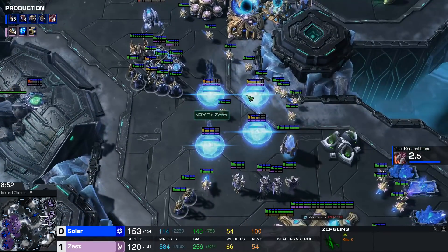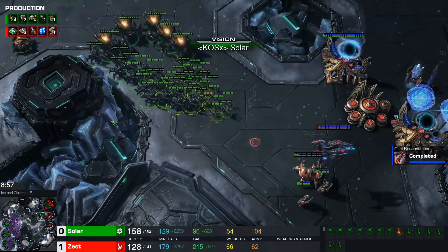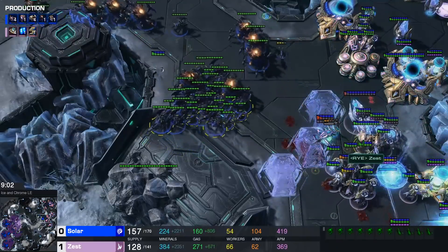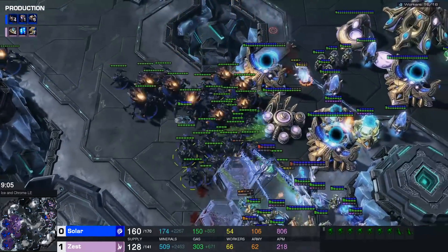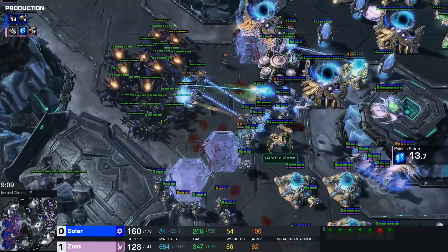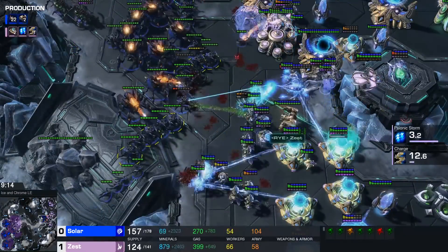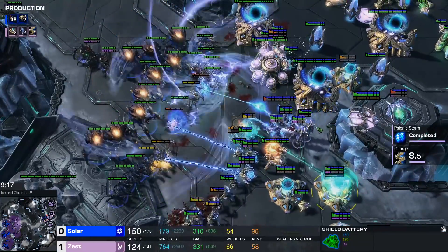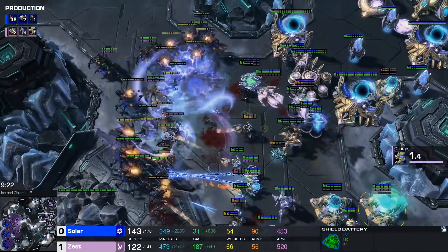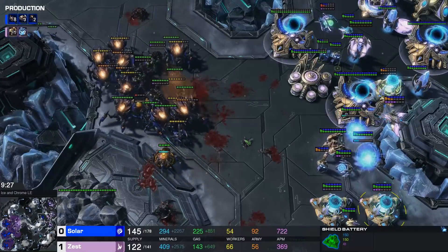66 workers for Zest, who's getting a lot of batteries. He has a couple of Forcefields ready — we'd love to see a Stasis. Solar sees the Stasis go down and throws a Bile on it, very helpful. Storm is done in 10 seconds. Void Ray almost dies, nuclear battery gets activated. Good first storm. Void Ray does end up dying. Second good storm. This is a very, very good defense so far here by Zest.